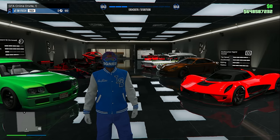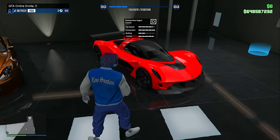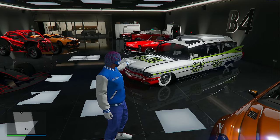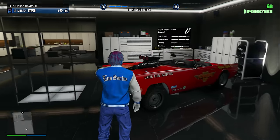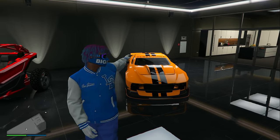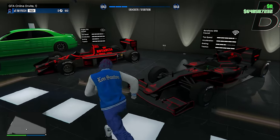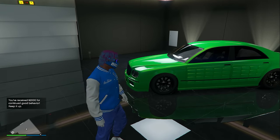This next garage level also doesn't have anything too cool: there's a Wagner that actually looks pretty cool, an Exemplar, the Albany Brigham which is the ghost-exposed vehicle, a pretty cool looking lowrider — the Peyote Custom — and also the Peyote Gasser. Then we have the Lüdachi Champion, the Nagasaki Outlaw, two F1 vehicles — the BR8 and also the PR4 — and the very last vehicle is the Ennis Cognosenti Armored.